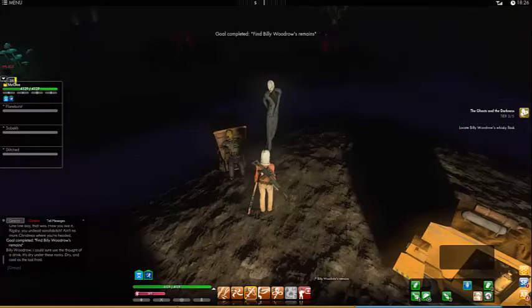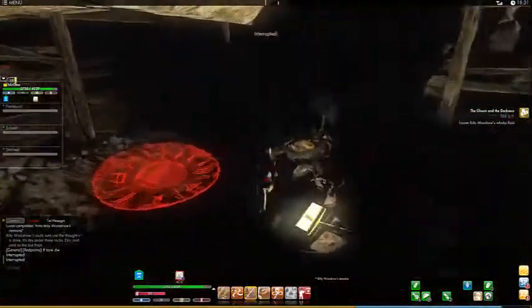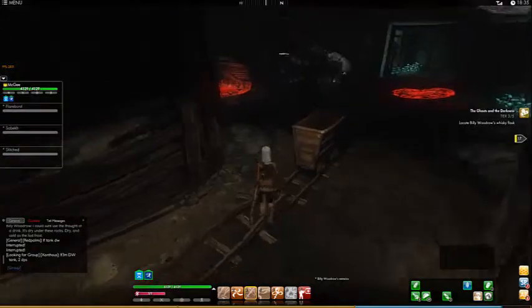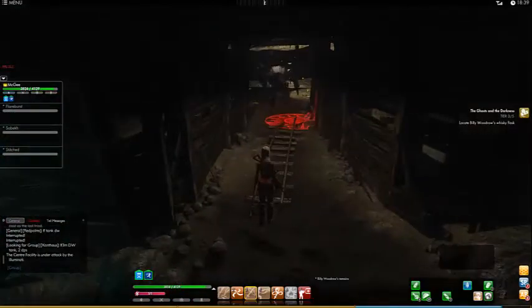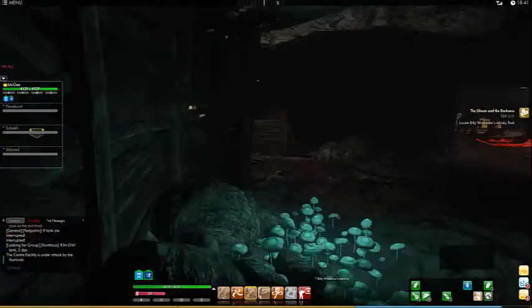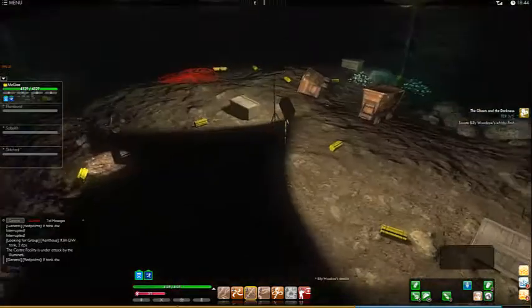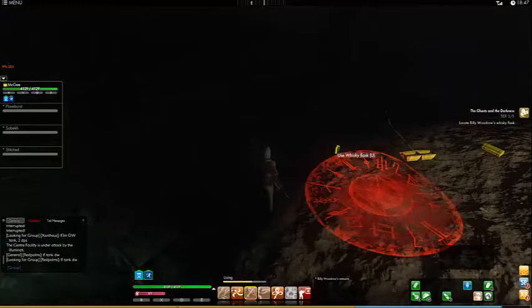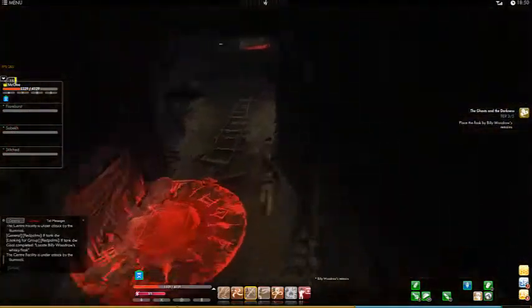When you click on Billy, he pretty much wants his whiskey flask. Seriously, the things dead people want. So now you're going to go back into the room you were originally in to pick up the dynamite and pick up the whiskey flask. It's back there by the red little specter thing that will half kill you. Now go ahead and return that to Billy — avoid the dynamite on the way.